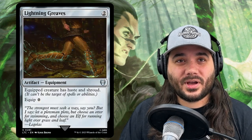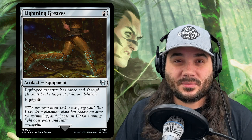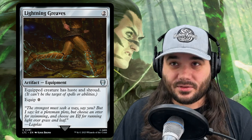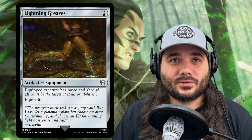Next, we have Lightning Greaves, costing 2 generic with a 0 equip cost. Equipped creature has haste and shroud — this is for Lathril, giving her protection and haste. That shroud is important; it keeps anybody from targeting her. Just be careful because it also means you can't target her — so if you have enchantments you want to put on her, do it before equipping the Greaves.